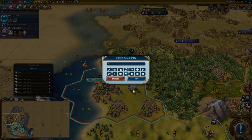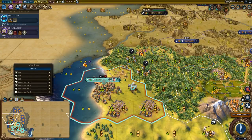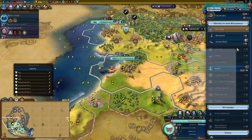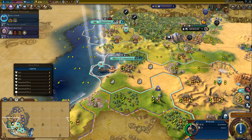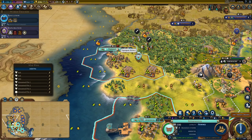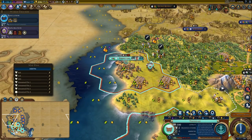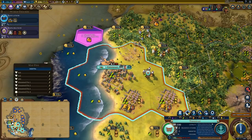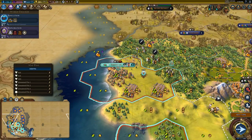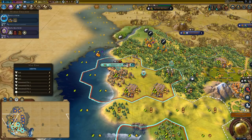This is almost certainly going to be an industrial zone. We can start spending our well-earned gold on things. Let's go ahead and purchase another tile right there, and we'll chop next turn to get the city to grow and produce.